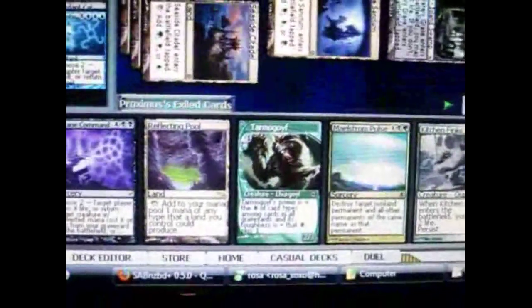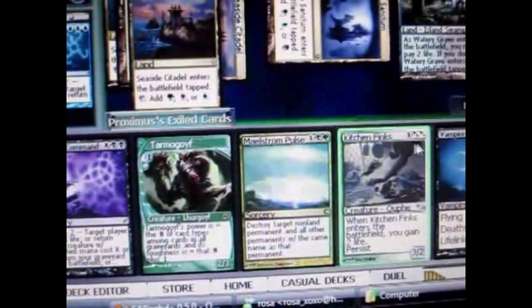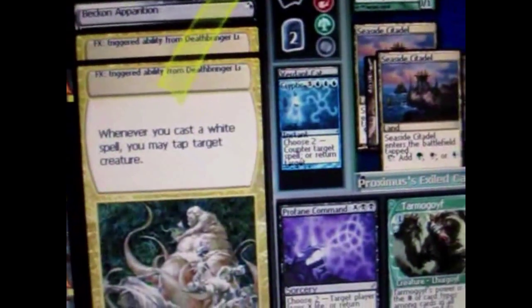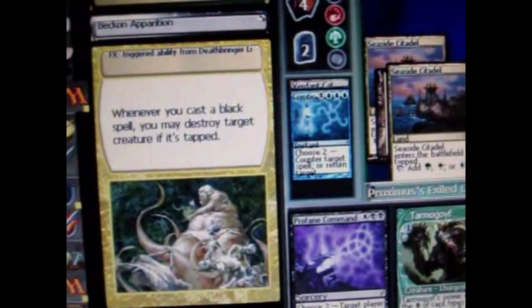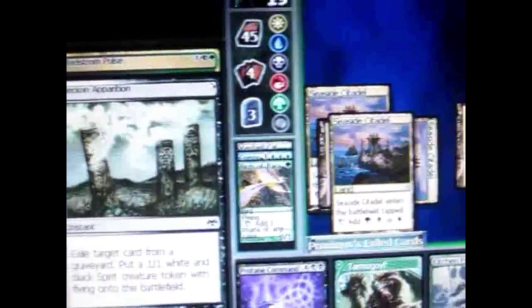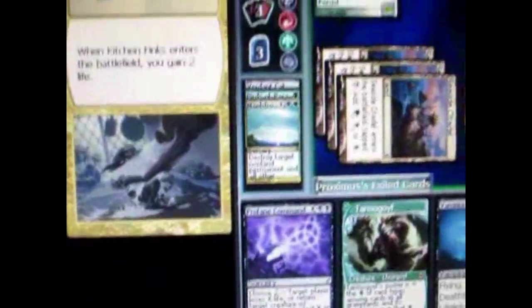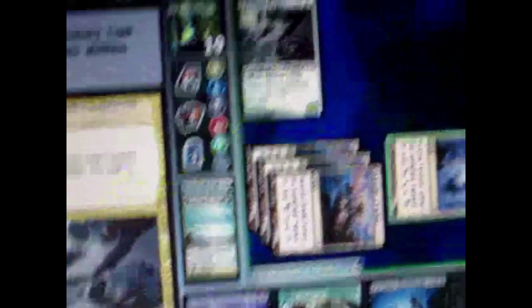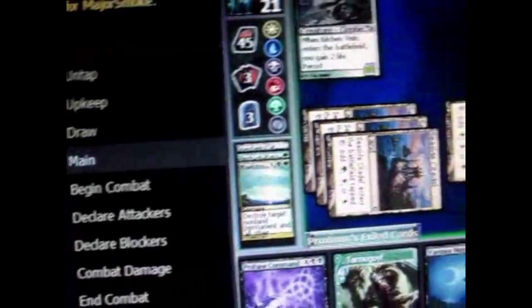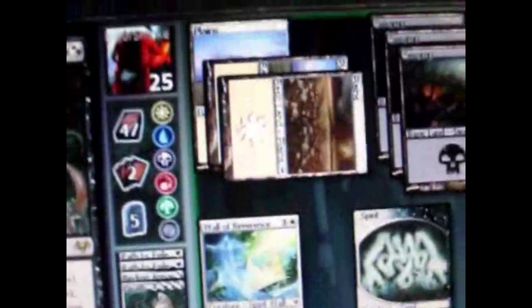His turn — he plays a creature. My turn, I'm going to destroy that creature using a sorcery that destroys any non-land permanent. But he uses another spell before I can — to kill my card, so my creature dies. But at least I also destroyed his creature. I play a new creature; as part of its ability I gained 2 life, so I'm at 21. He's at 25 because his card gains him life at the end of every turn.